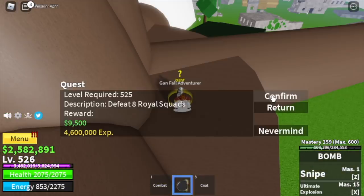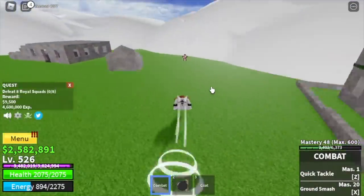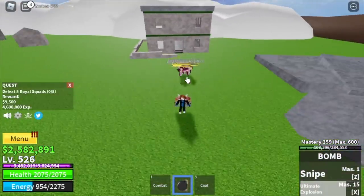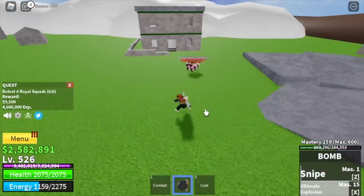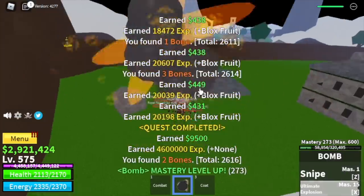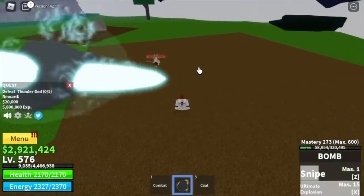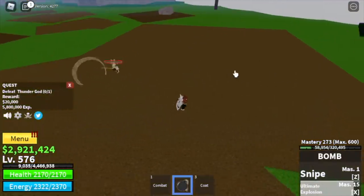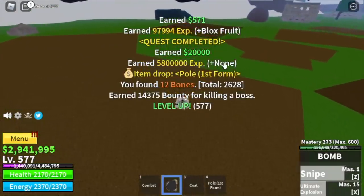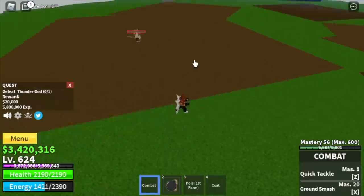Moving on, we are going to start with the Royal Squads. We're going to lure 4 — there are 5 here if you want, but just 4 — and defeat them. The goal here is to reach level 575, because at that level we unlock the requirement to fight the mini boss, the Thunder God. This boss is easier compared to the Magma Admiral and the Fish Lord. Just dodge that skill, use all your skills, and that's it. You can go back to the guards or server hop until you reach level 625.